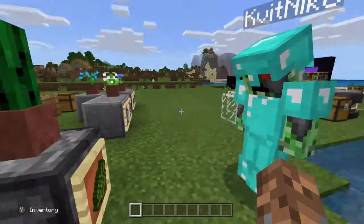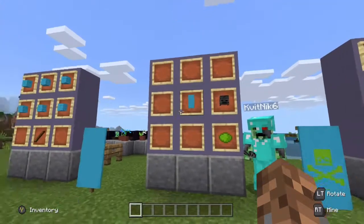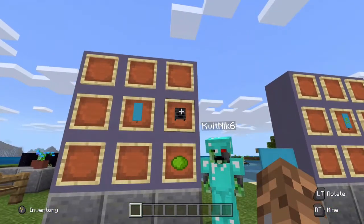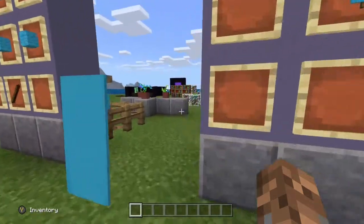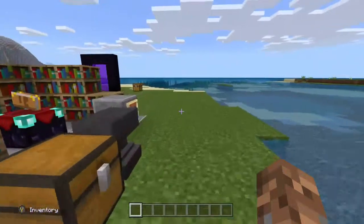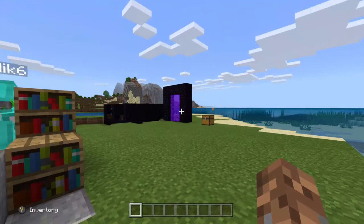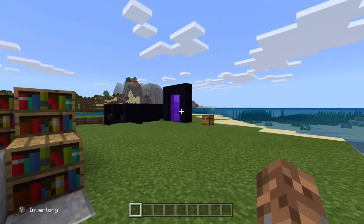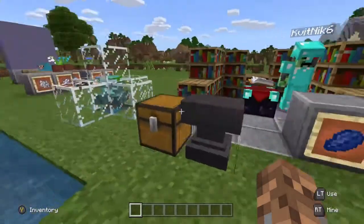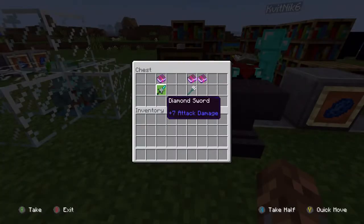Now the wither skull is an entirely different deal. How do you get a wither skull? Wither skeletons will drop wither skulls as a rare drop. You can go to the nether with any sword, fight enough wither skeletons, and eventually one is going to drop a skull. If you want to improve your rates, you would want to use a looting sword. So how do you get a looting sword?